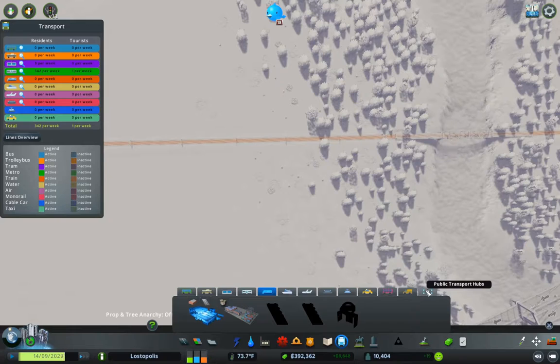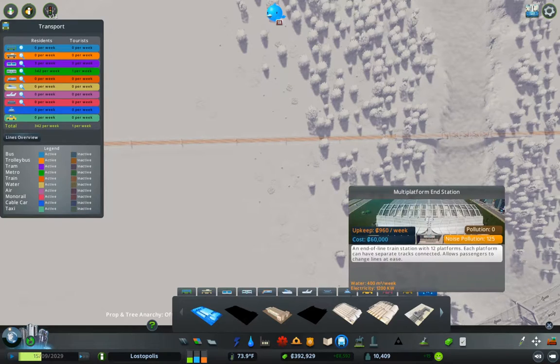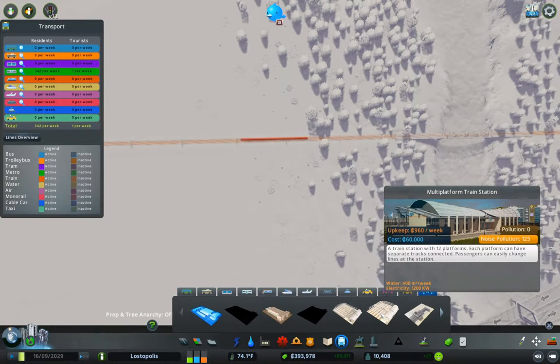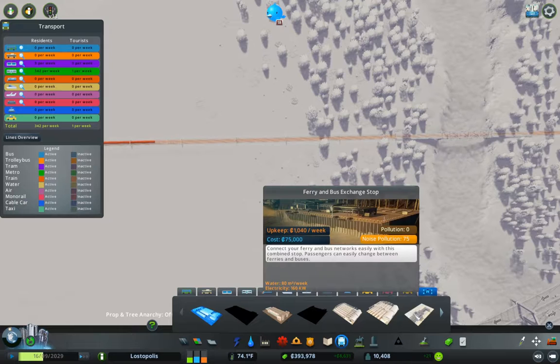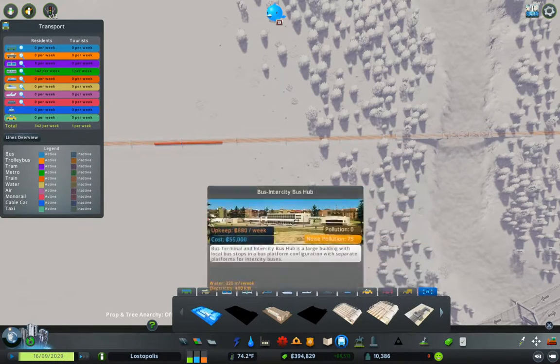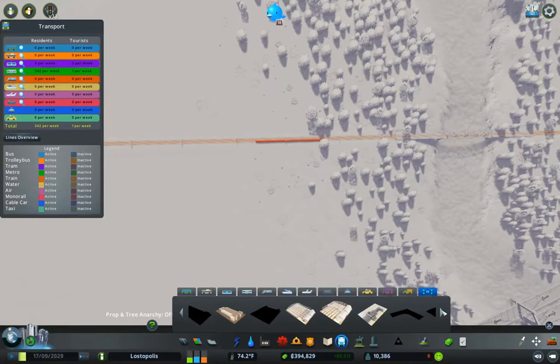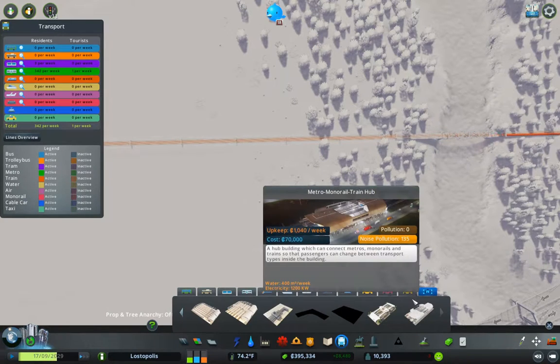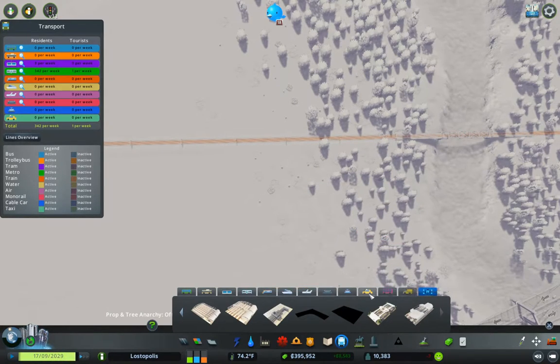What do we have here? Public transport hubs. These are all for passengers, right? So we're going to have to build our own hub train.